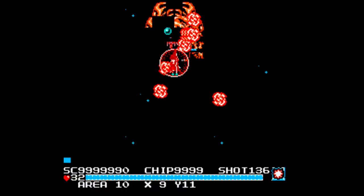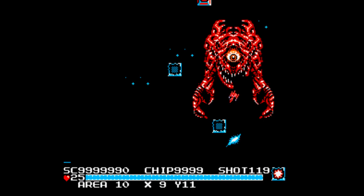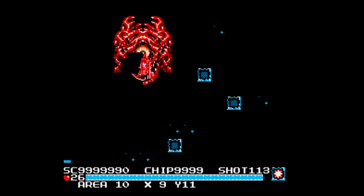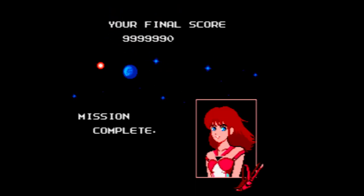He eventually turns orange, then red, and while each is a welcome sign that he's getting weaker, it also means he steps up his attacks. Keep on him, though, and soon enough he'll explode. And what is your reward? Quite possibly the most laid-back credits music ever, along with a picture of the heroine with a little underboob going on. So, you know, totally worth it.